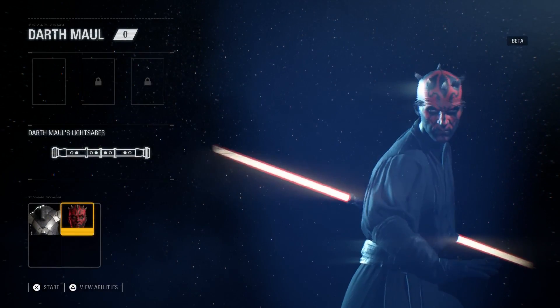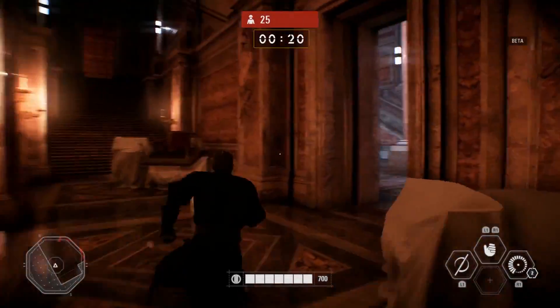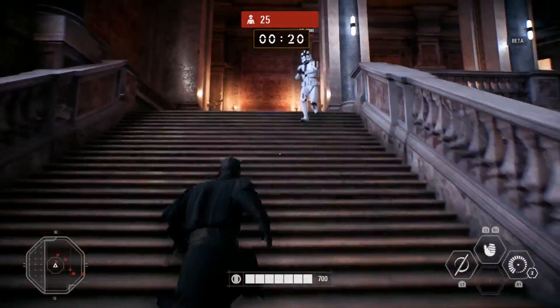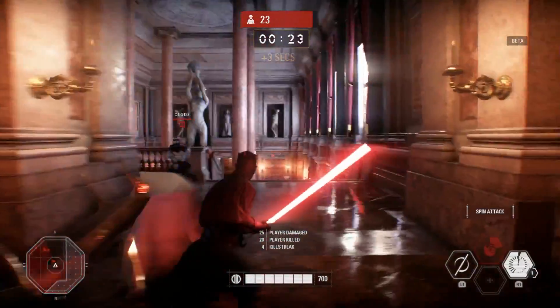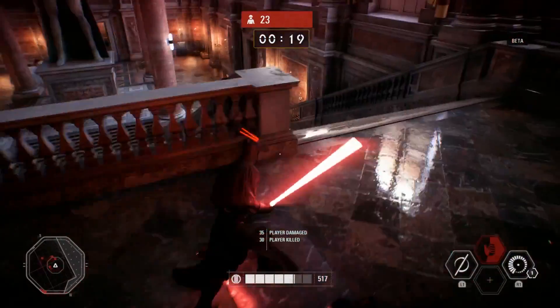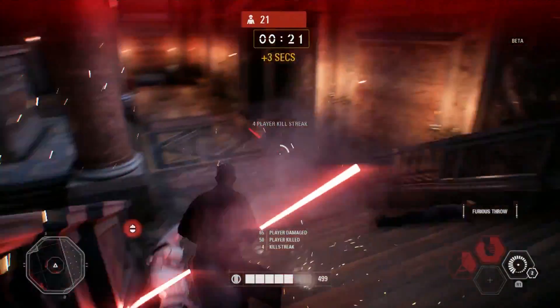In Arcade you'll be able to play as Darth Maul or the B2 Super Battle Droid. Darth Maul is a bit more of a powerhouse, as you can imagine. He has quite a few abilities — you just saw one of them there, his spin dash attack, where he's able to leap at a player and do some damage. He can also do a saber throw and lastly he can do a force choke.